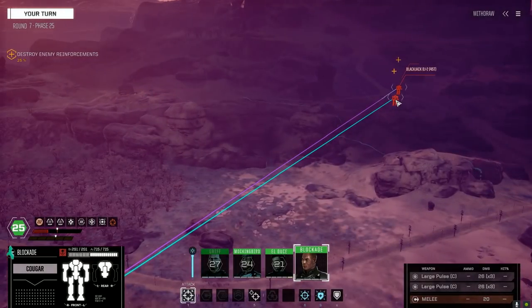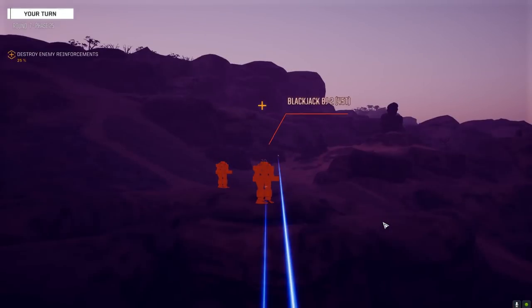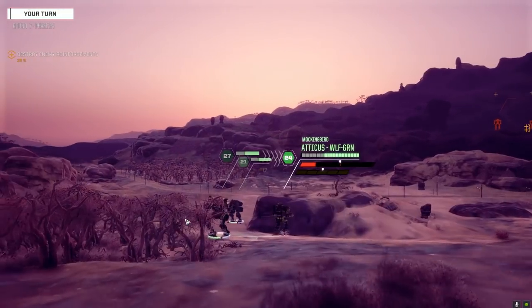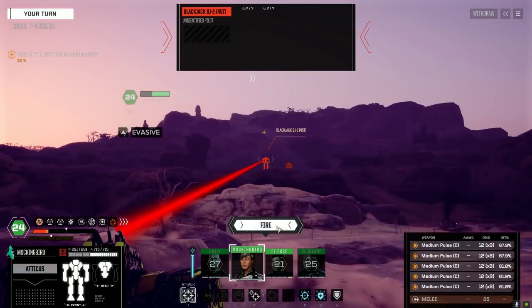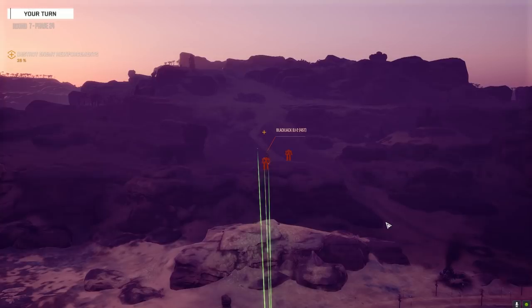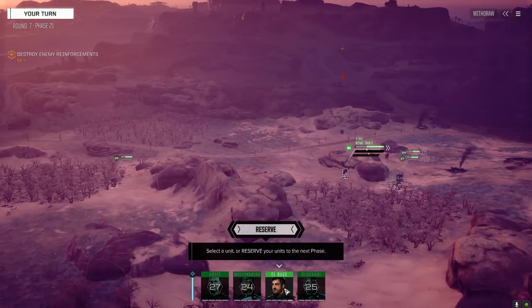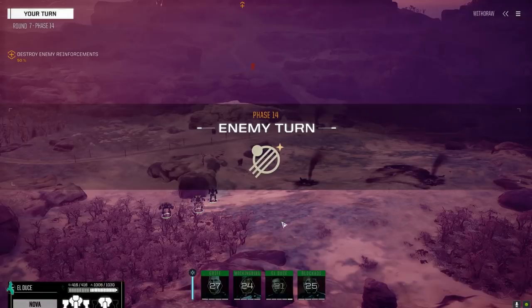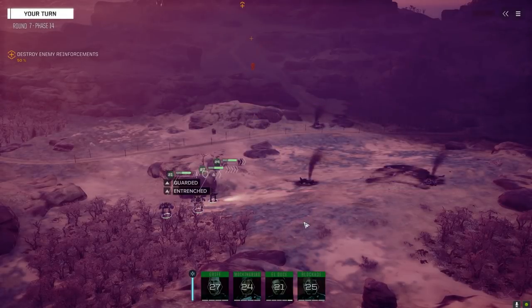I don't think the Cougar can be seen. Let's go with everything. That's the leg - he's going down. Look whose turn it is guys! Think she can rack up another kill here? Yes please. Murderer! We've got one vehicle up there somewhere. I don't need to push this. The ATMs are for the vehicle. We want to get Griff, Mockingbird, and Blockade on the Thunderbolt.